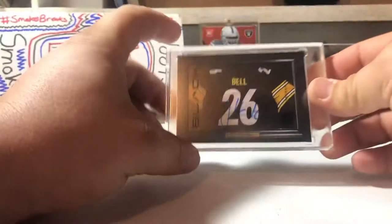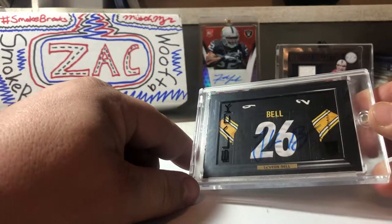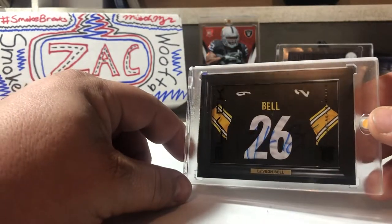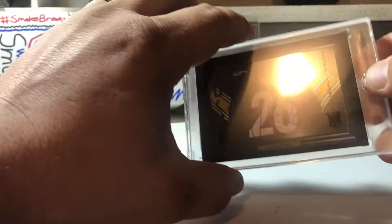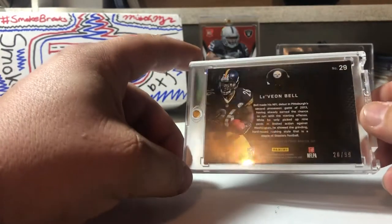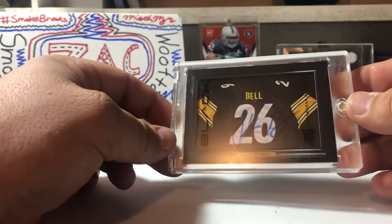The monster Le'Veon Bell mini jersey shadow box rookie autograph from Black — hard to see, but probably one of my favorite products ever. This thing is amazing. He went to Michigan State — not real thrilled about a lot of stuff going on there with the controversy and all that, but he's a good ball player and this is a sweet card. It's 20 out of 99. I don't even know how to explain it — it's awesome. I don't even own anything else like it.